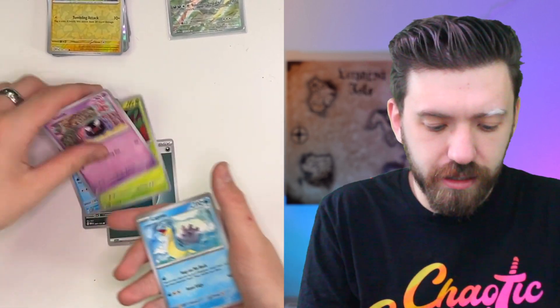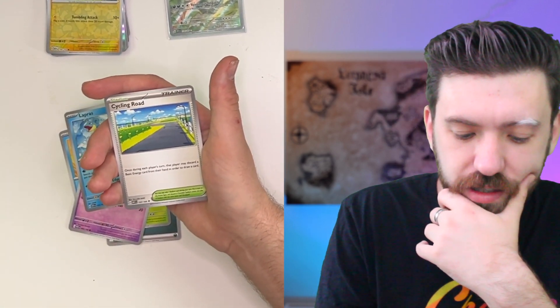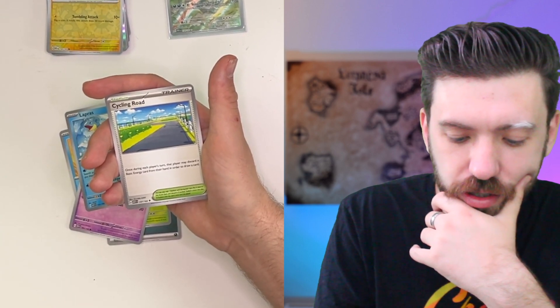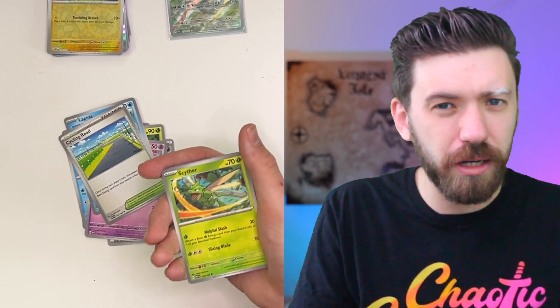Dark Energy. Zubat. Goldeen. Weepinbell. Gastly. Lapras. What the hell does Cycling Road do? Once during each player's turn, that player may discard a basic energy card from their hand and draw a new card. That's actually really decent. I know nothing about the TCG, but to get rid of your spare energy cards to pick up another one. Yeah.